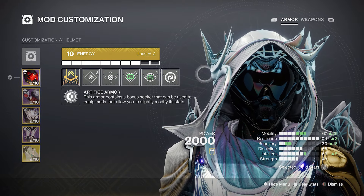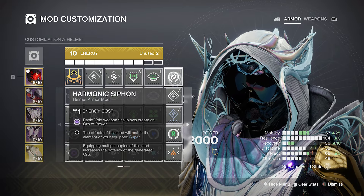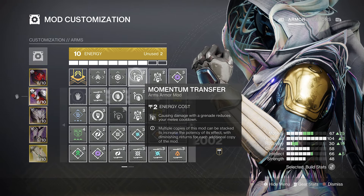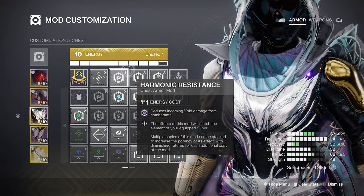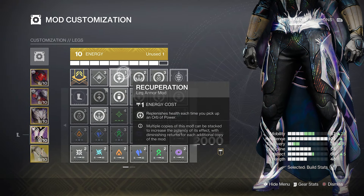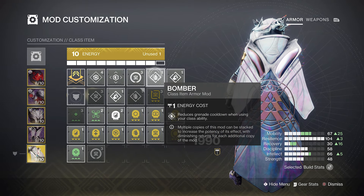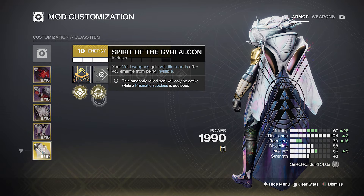For armor mods: on the helmet, Harmonic Siphon for orbs of power from void weapon final blows, plus Special Ammo Finder and Scout. Gauntlets have Void Loader for faster void weapon reloads, Focusing Strike, and Momentum Transfer to reduce grenade and melee cooldowns. Chest piece has standard resistances. Boots have Absolution, Recuperation, and Restoration for ability regen and healing. The class item has Outreach, Bomber, and Reaper for orb generation and ability energy. For the exotic, I went with the Gyrfalcon cloak since it has the Gyrfalcon perk, giving volatile rounds whenever you go invisible.